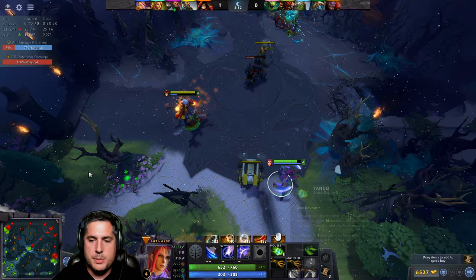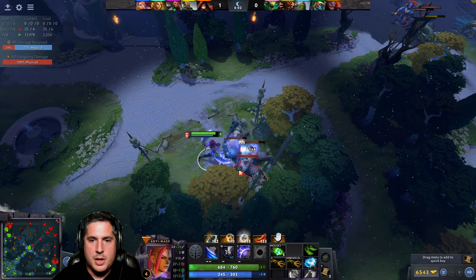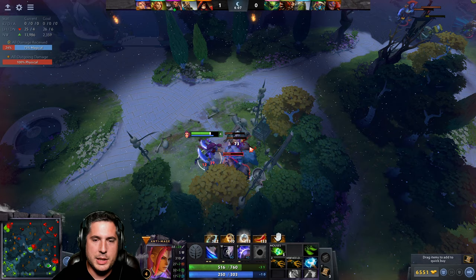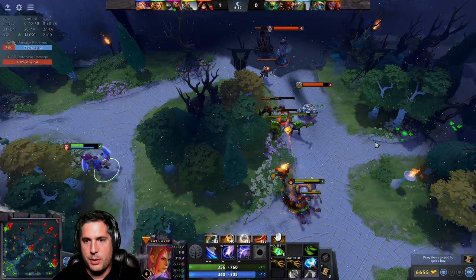Maelstrom is very similar. It creates an electric field that blinks between enemies and gets those kills. We'll wait for the camp to respawn. Battle Fury is a little more effective on a melee hero, but Maelstrom is significantly less expensive. So if you're short on gold, it's a good option. Watch — it allows me to farm a little faster because I'm clearing waves more quickly.